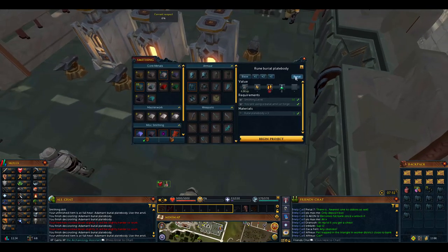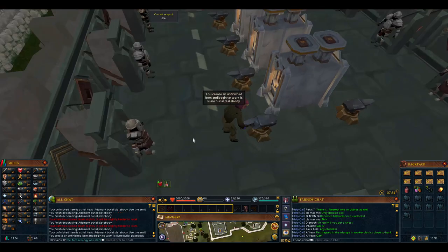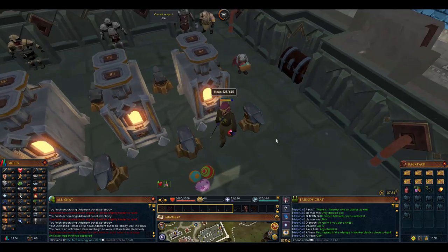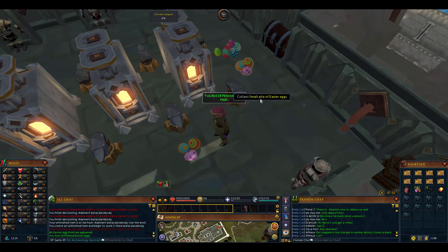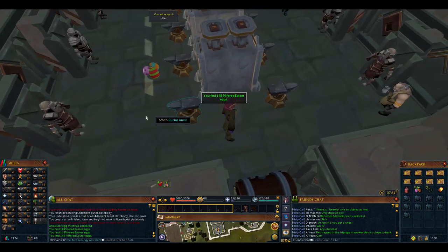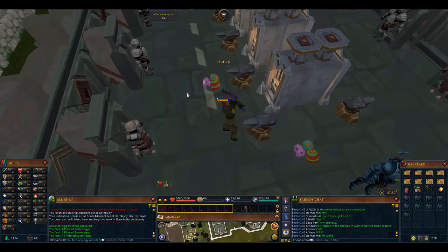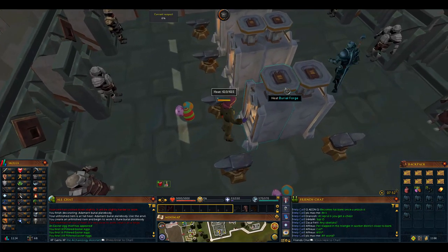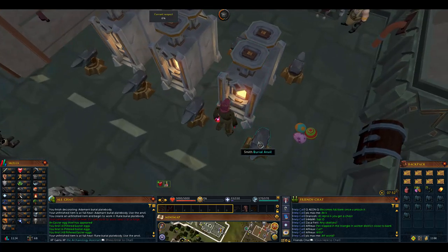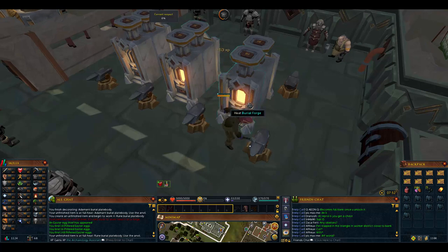So we take the rune plate bodies and try burying those. Rune plate body burial gives 4.8K experience. We have to heat them - it starts at low heat since we just unlocked this. We time one armor piece - it gives 53 experience compared to 28 experience for adamant. So it is basically twice as fast.